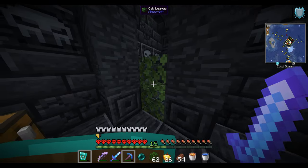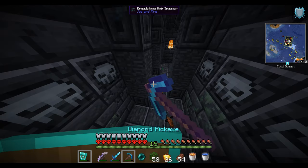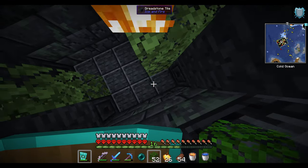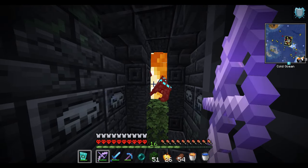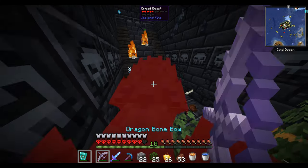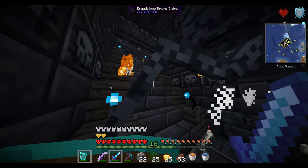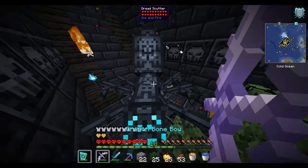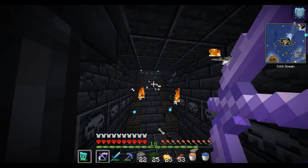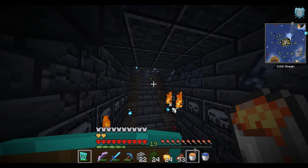Spawner number one is down. I'm going to wait till the end to loot all of these chests — for now I've got to focus on these creatures. Spawner number two is down. That scared the hell out of me. This guy is huge — how am I going to do this? That's a big one. Why do they get increasingly larger? I know they're not doing that much damage, but the size of them just creeps me out.